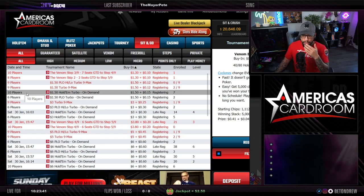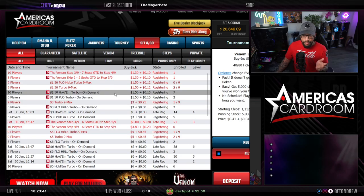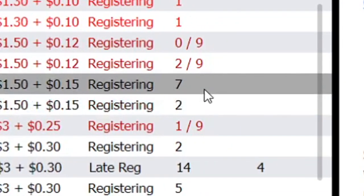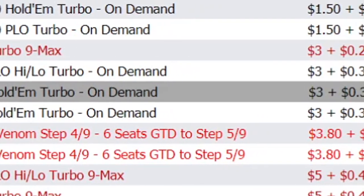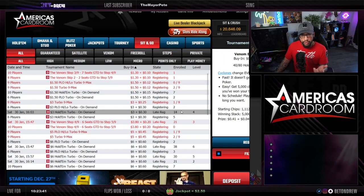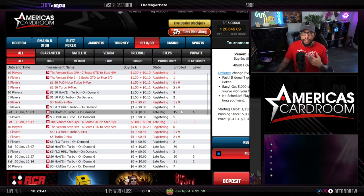Once the registration period is over, it plays out like a normal multi-table tournament. I currently have this sorted from smaller buy-ins up to higher buy-ins. There's a $1.50 hold'em turbo on-demand with seven people registered — once three more register, we're off to the races. There's also a $3 hold'em on-demand turbo already with 14 people in level four. These tournaments give you that multi-table feel but take less than two hours. You can even multi-table them so you can spend time with the family afterward.